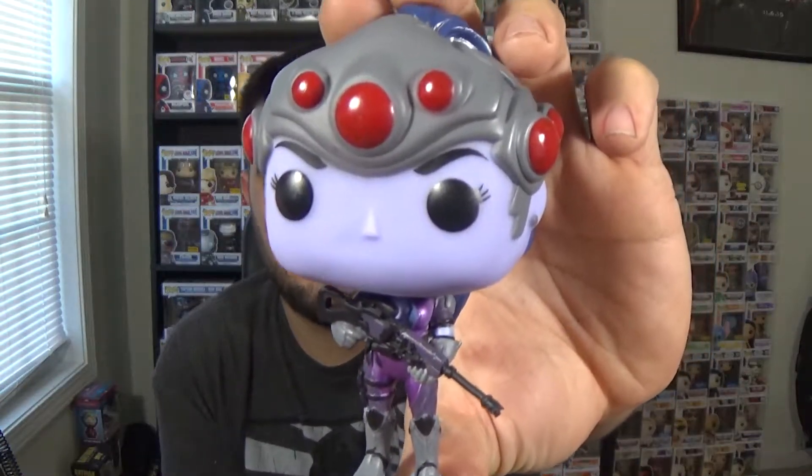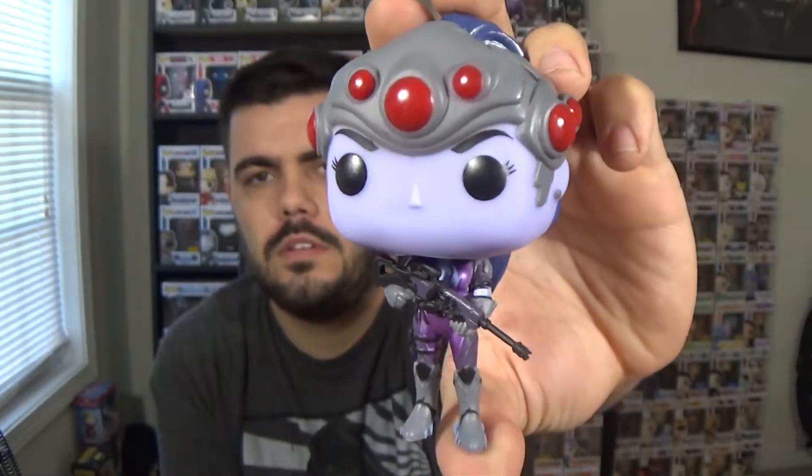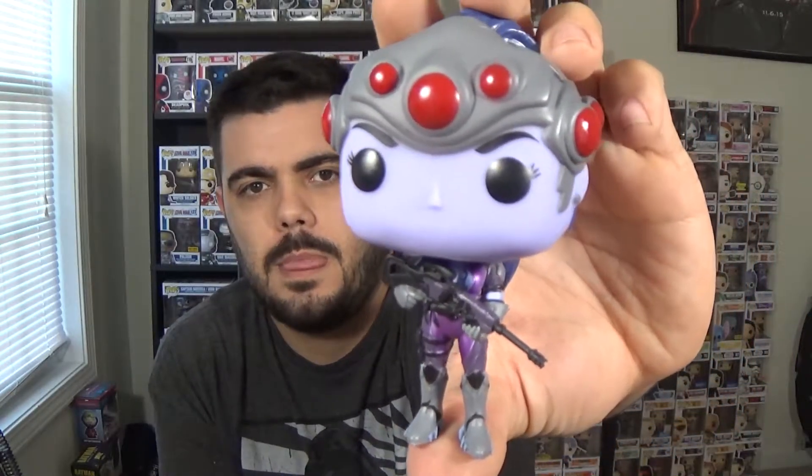Let's take her out of the box and see what she looks like. This is Widowmaker with a crazy helmet. Her helmet is supposed to look like a spider's eyes because Widowmaker, Black Widow. She's pretty freaking awesome. She's a sniper with an assault rifle and she throws down poison traps like trip mines.